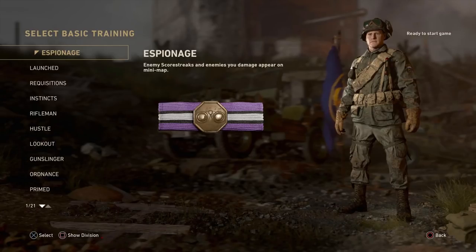First up we have Espionage. With Espionage, enemy scorestreaks and enemies that you damage will appear on the minimap. For example, if an enemy calls in a recon plane, it will appear on your minimap to help you shoot it down. Additionally, if you put shots into an enemy who gets behind cover, they'll show up as a dot on the minimap for a limited time.